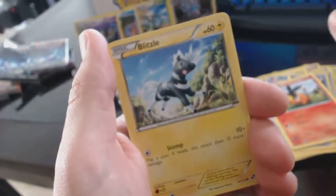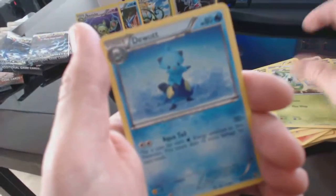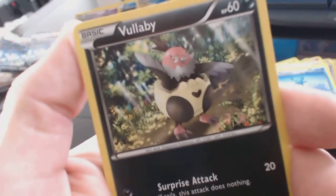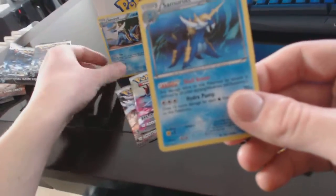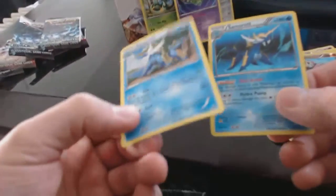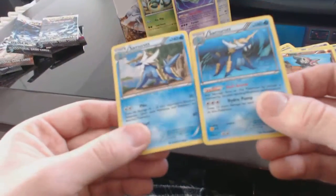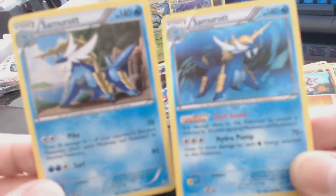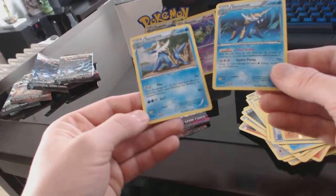Tepig, Blitzle, Dark Energy, Lillipup, Snivy, Dewott. I'm waiting for my camera to focus here — it wants to focus on everything but what's in front of it. Vullaby, Revive, Timburr, and a Samurott — holofoil. Interesting, so I got two of them, both holofoil. This one is very stiff compared to this one. They both have the same HP, and one has an ability — Shell Armor. They're pretty similar cards. Cool.